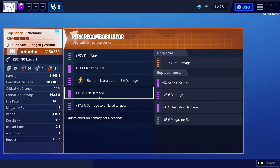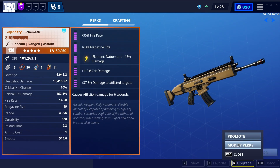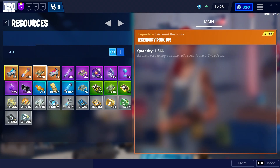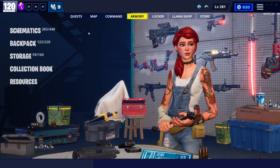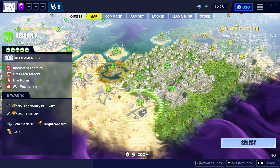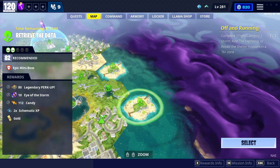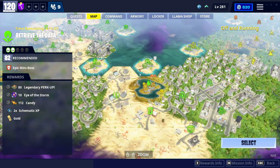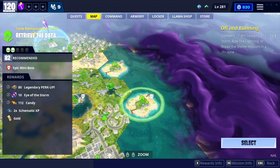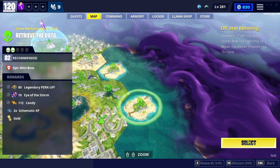I'm not going to go in depth with the perks because I don't really need to. I need about 200 more legendary perk-up, so that's actually two missions I need to do. Then I'm going to have a mission showcasing the weapon. The two missions I'm doing today are this level 82 Achieve the Data, which should be relatively easy, and then a Resupply mission I can do by myself. I'm going to hop into the Achieve the Data first.